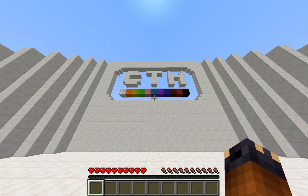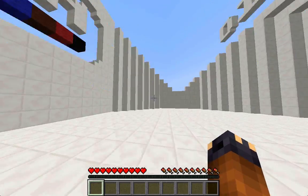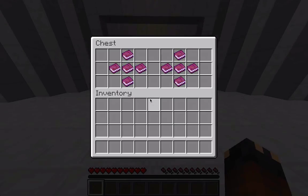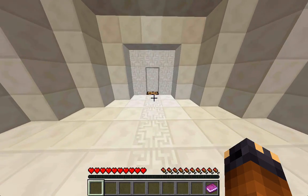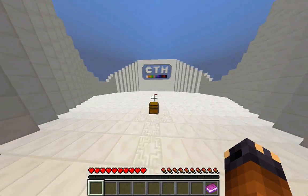Diversity is a complete the monument map with wool, but it's a different sort of CTM map. The original CTM genre was created, I believe, by Vechs.